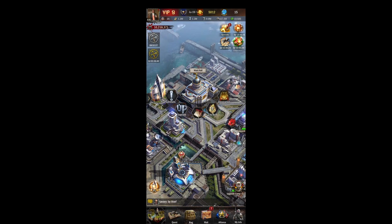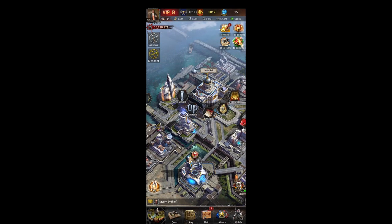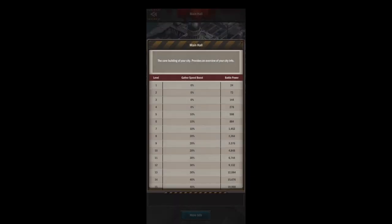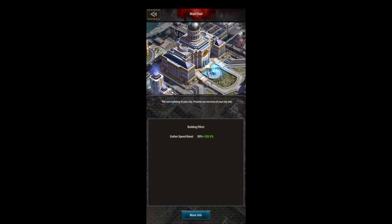First of all, we'll start with our main hall. This is going to be your biggest building — it determines all the rest of your buildings. So you can see I'm at C31, city 31, so none of the rest of my buildings can go above 31. They're all stuck there until I get to 32. Inside our main hall we can hit the details to see that when you upgrade this you get a gather speed boost.